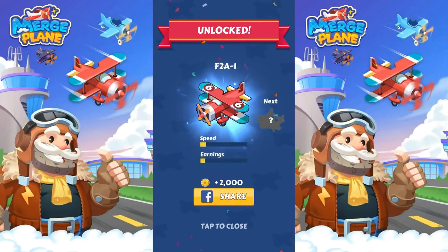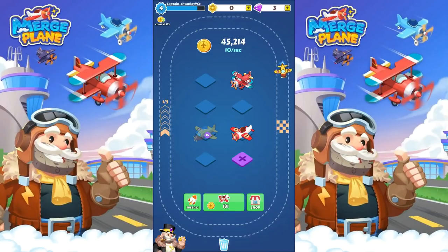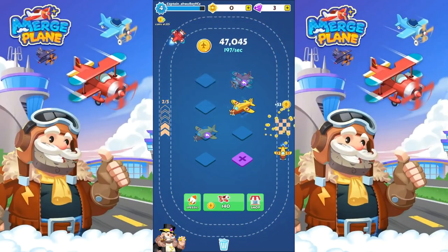An F2A. And put the 6 out there. I got another 1. Did I get — I'm not going to get 1s anymore? So I'm going to buy a 1, so I can merge that and then put that as a 3. We'll put the 3 out there too. We're making 217 per second.